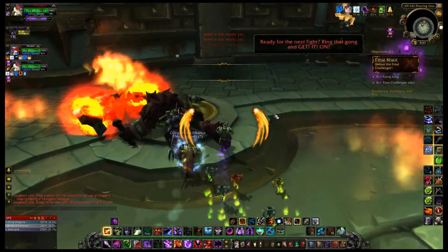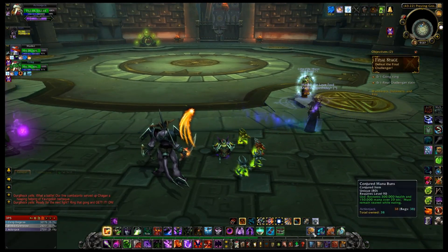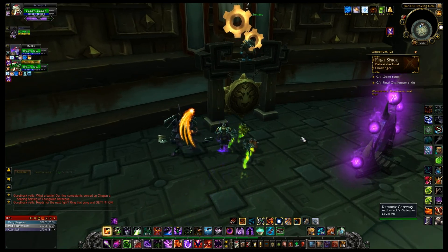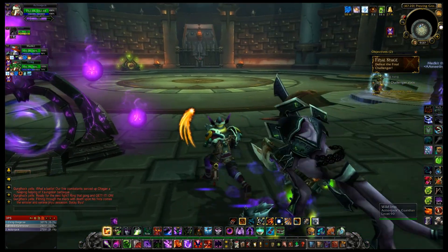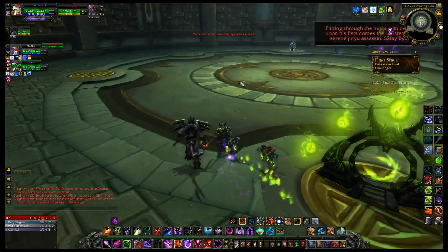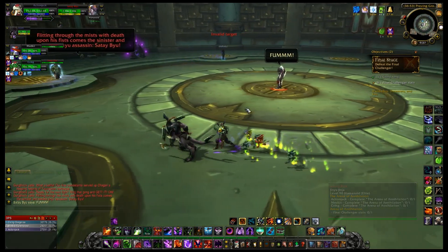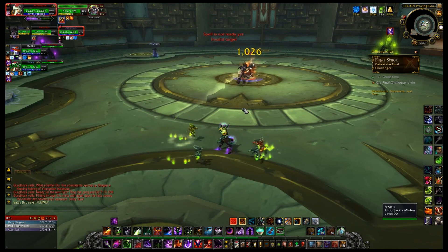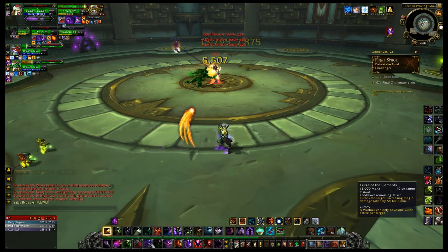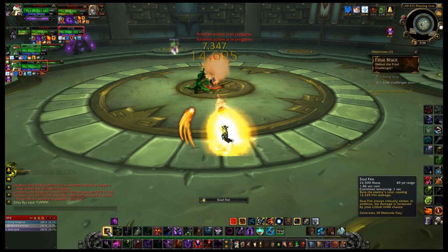One more challenge — looks like the final stage. We'll eat up again. The new mage food is mana buns — all right! Looks like everybody's ready; I'm ringing the gong. We got a Jinyu — interesting, I expected a mantid or something. I don't see this guy being too much of a threat considering he's got about as many hit points as the Yongle did, but maybe he has something hidden up his sleeve.